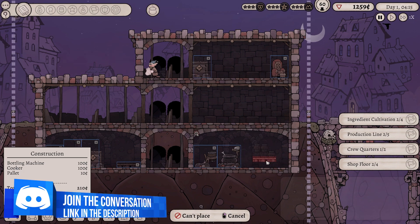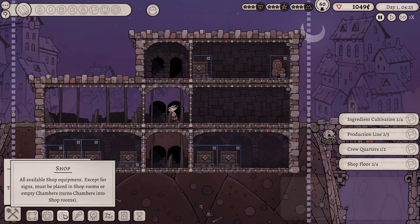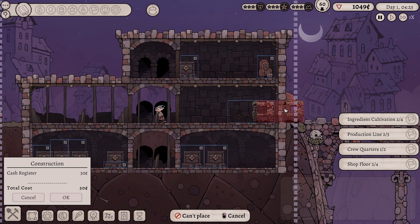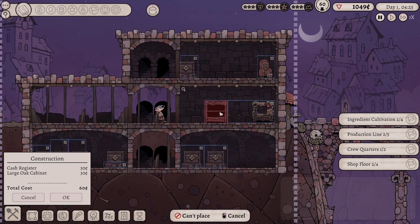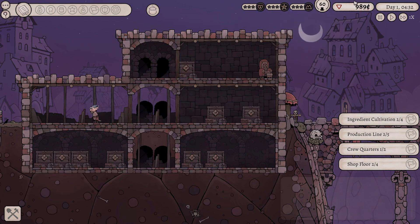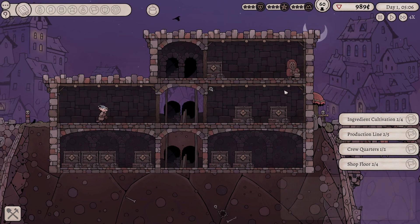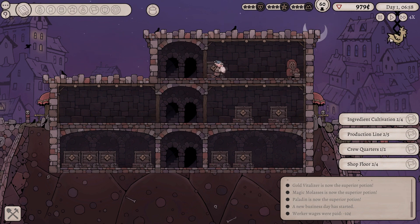I want to keep this space available for more production facilities. Something like that should be fine. And then for the shop floor, we are going to need a cash register, which I'll put over here. There we go. Nice little entrance over there too. We will get a large oak cabinet and we'll get a large oak cabinet over here. I think that's all that we need for the shop. That leaves us with about a thousand bucks in the bank, just shy of. That's nice. Let's plop it into four times speed and we'll wait for everything to get built and wait for all of our missions to be accomplished.